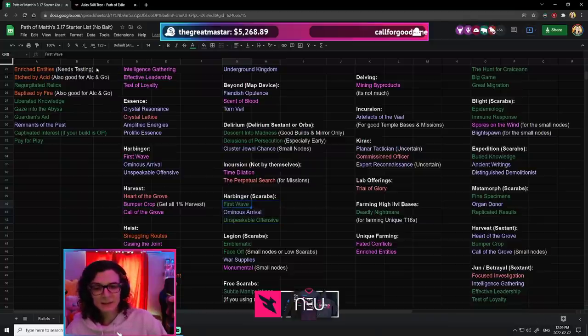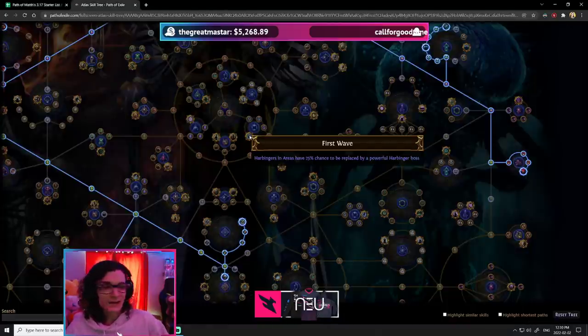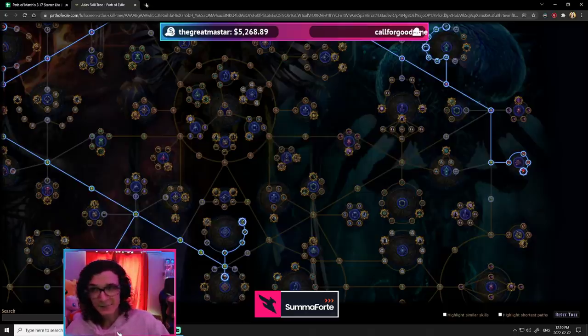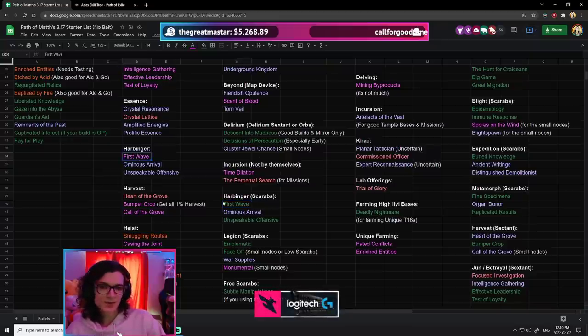However, if we take this exact same node — First Wave — but add Harbinger on the map device and a Rusted Harbinger Scarab, all of a sudden we're looking at maybe five Harbingers in your map, which means this is going to proc at least on average once every single map. It's a lot better than it used to be.